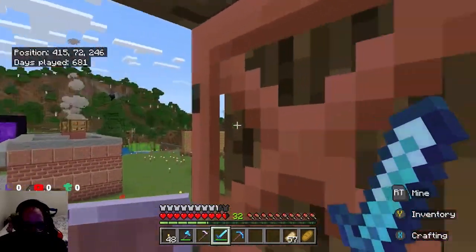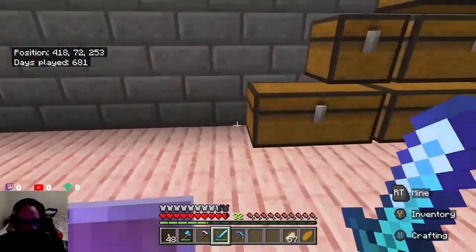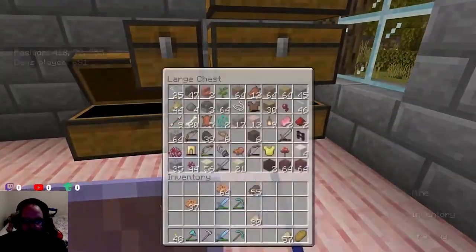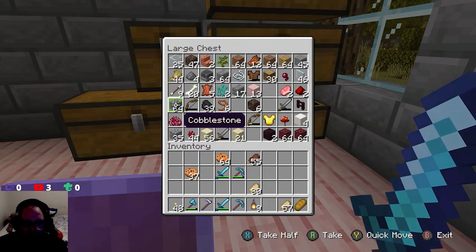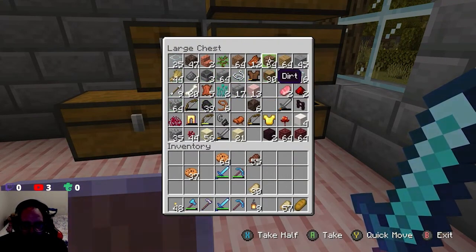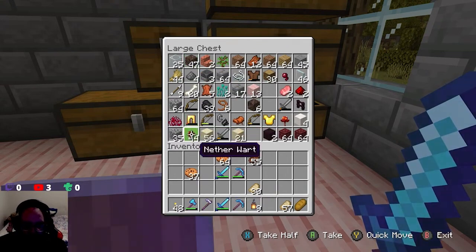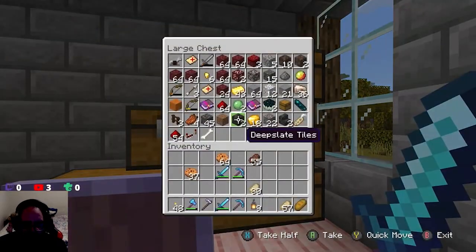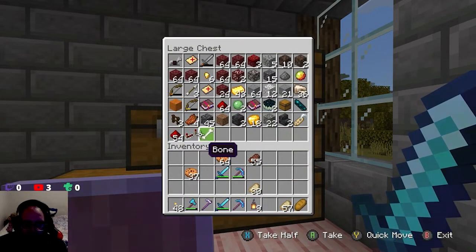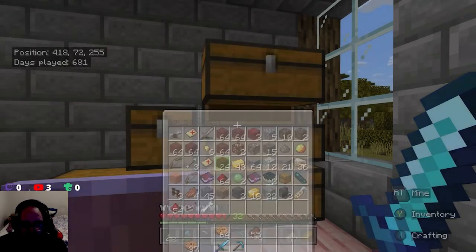All right, going back to what we were doing yesterday. I'm going to find some things — a lantern might be nice. I'm looking for a door. I should have a spare copper door because when you make them you make three, which means we've got a spare since we've only got two at the front. But where's the spare one? I don't have a clue where it is.